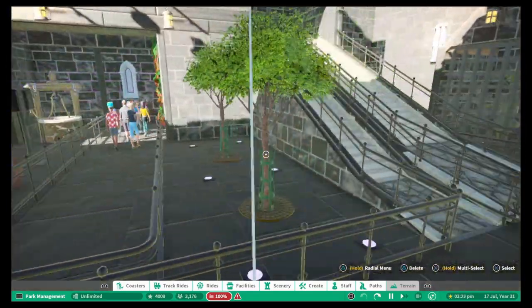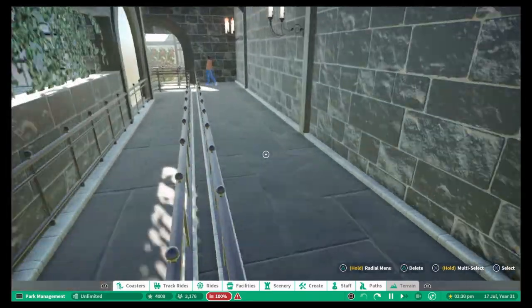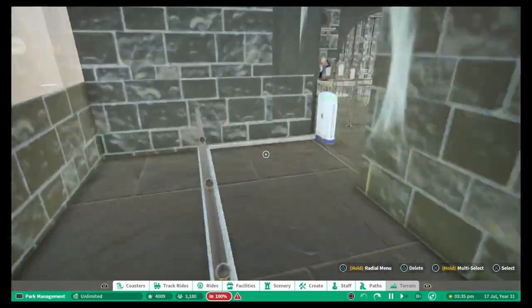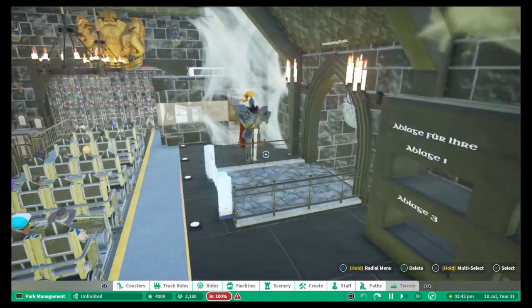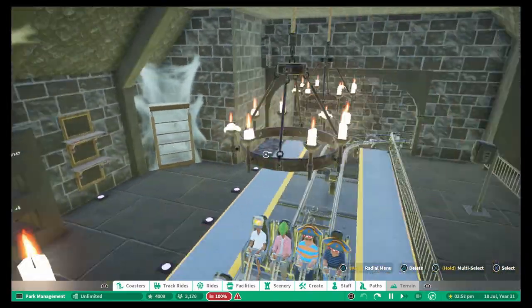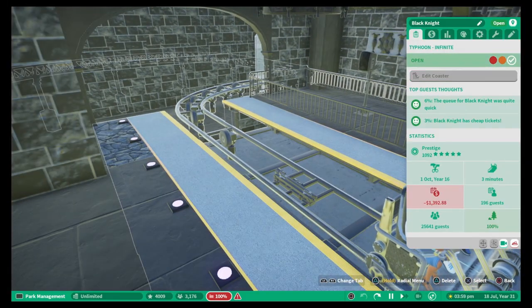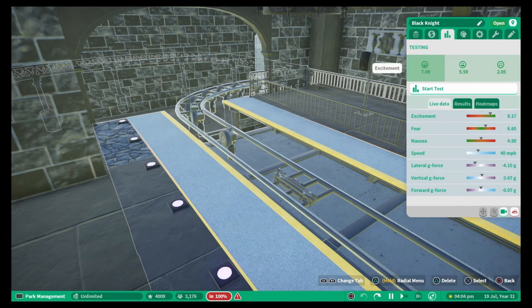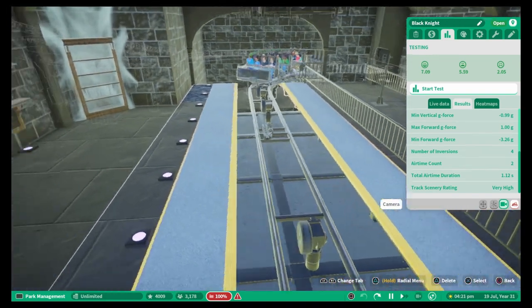There's a nice big cattle pen queue line with lots of decoration. In the station we've got baggage storage, cobwebs on a bookcase, the Black Knight himself on display, and nice use of chandeliers. The coaster is an infinite coaster — and it's no surprise now, all the stats are green. Lateral G-force is a bit high, vertical is fine. We shall hop on to the final ride of the park.